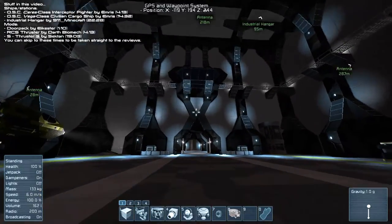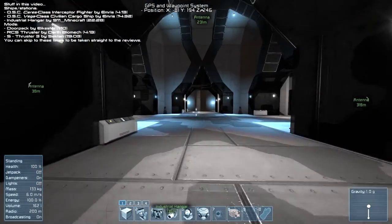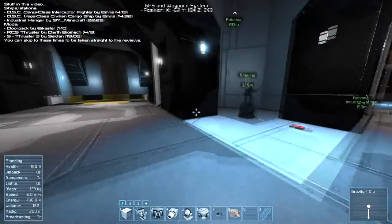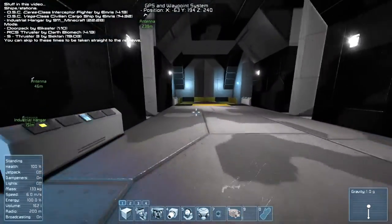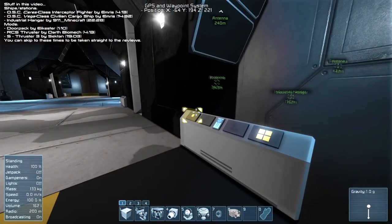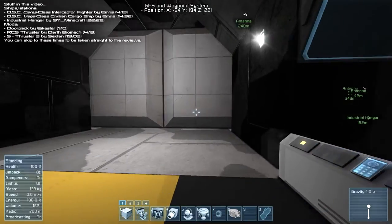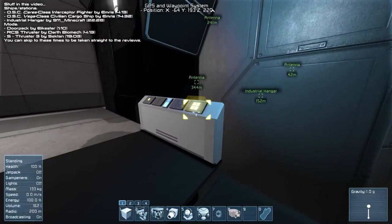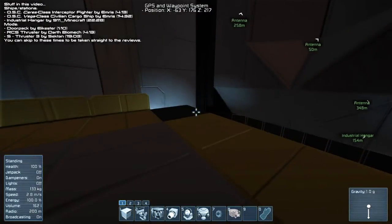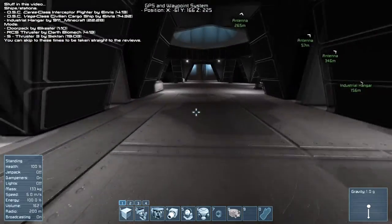The same holds true for the rest of the station. I actually explored all of it — it's not massive as far as rooms go, but it does employ quite a few nifty features. The first of which are the elevators. Check this button here — you can close the door, they come closed by default so they're open. And then you can hit this button here and take the elevator down. It's just slow enough that you don't actually come off of it. Really, really cool.